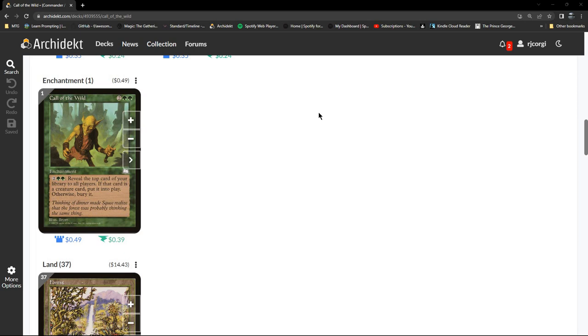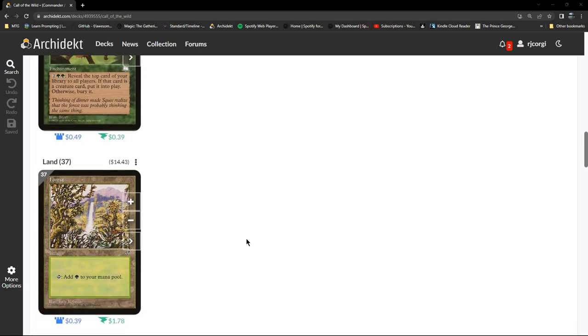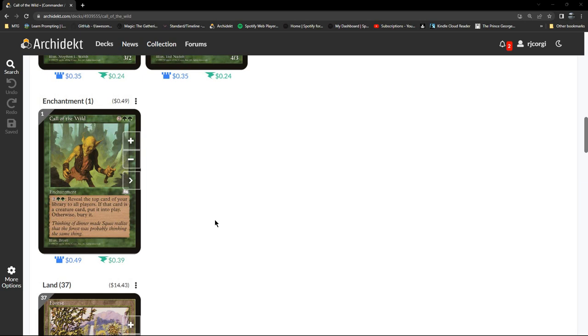Cards that will either help utility generally in an EDH deck, or interact in some way with the commander card, also go in. If I notice a card is generally playable or turns up quite a lot in EDH decks, that may well go in too. We have 37 lands as a starting point — it's a mono green deck.